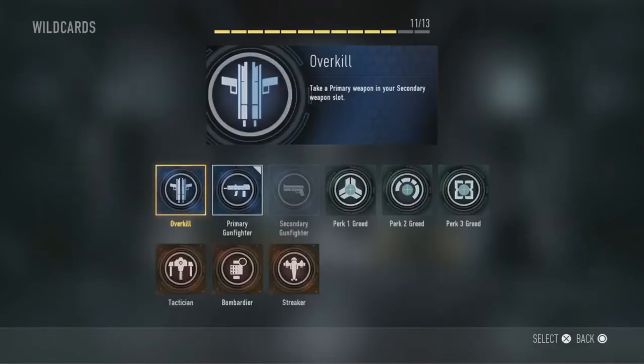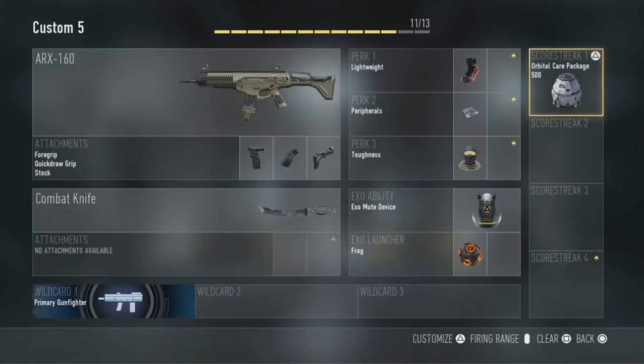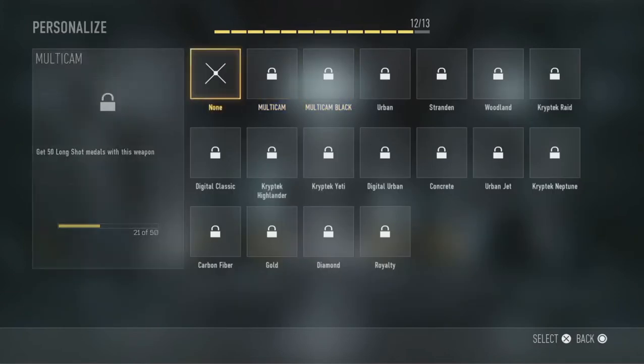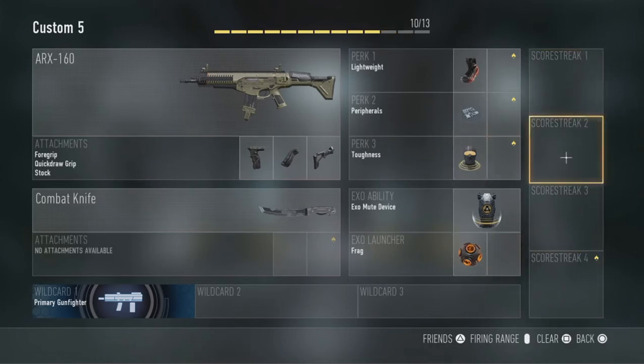We got one more slot left. We could put another score streak, but now that I know those take up slots I'll go with the orbital care package instead.